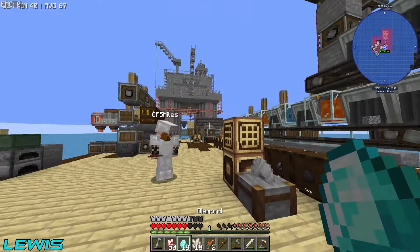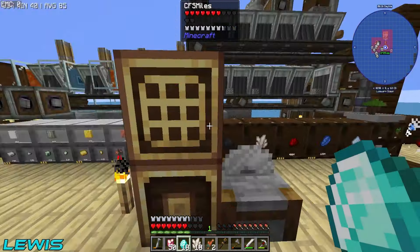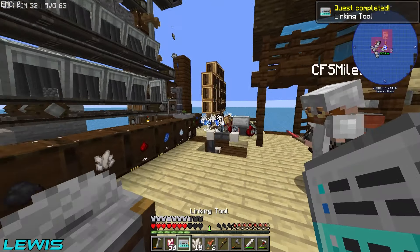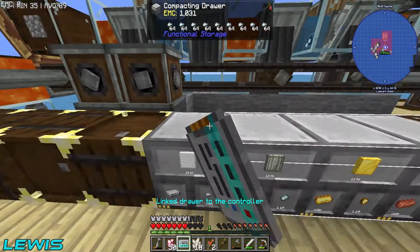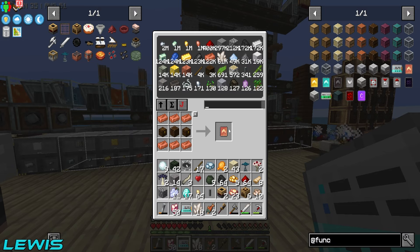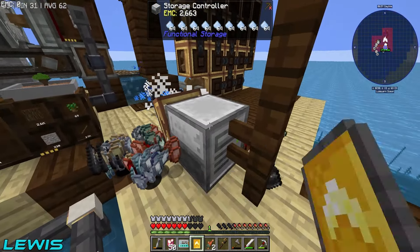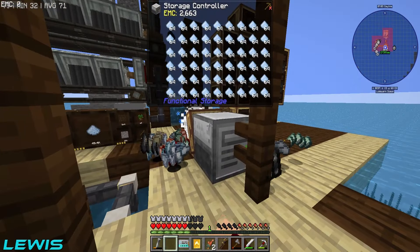The linking tool is done and we start connecting all the drawers to the system. Everything is flowing in fast now. I make compacting drawers to handle the volume. There's a small issue — in 1.18 the drawer linking works differently so we move some cables. We get everything set up in the correct drawers and the system is working as it should.